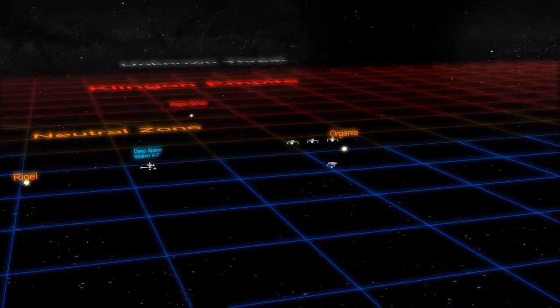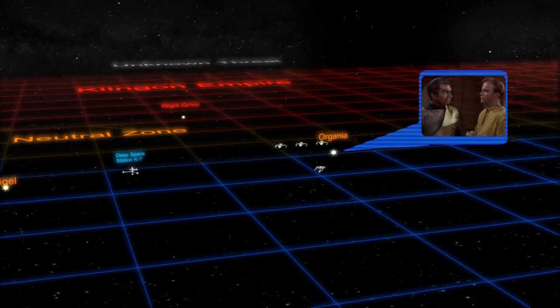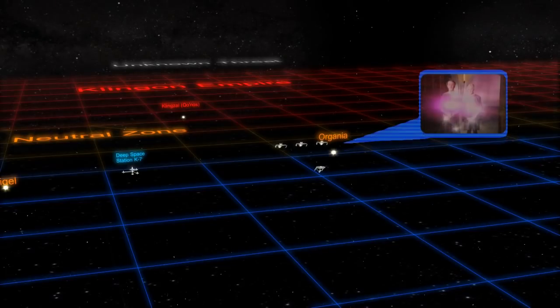A Cold War would ensue for many years after, reaching a tipping point into a hot war when Kirk commanded the Enterprise and a conflict broke out over the Klingon occupation of Organia. But since the Organians were evolved, non-corporeal beings, they intervened like parents restraining unruly children, forcing peace for another fifteen years or so — until the Khitomer Accords were signed as a result of the Praxis incident, resulting in peace between the Federation and the Klingons for years to come.